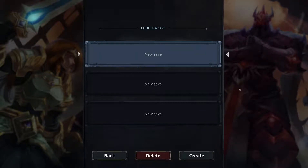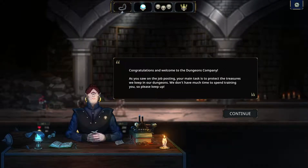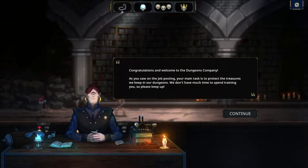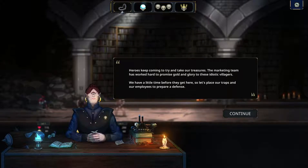Making a new save — everything's so smooth and nice in terms of UI, very responsive. 'Congratulations and welcome to the Dungeons Company' — shouldn't that have an apostrophe? Anyway, as the job posting says, your main task is to protect the treasures kept in the dungeons. There's not much time for training so please keep up — sounds like most jobs nowadays. Heroes keep coming to try and take our treasures.